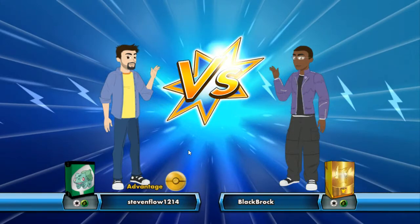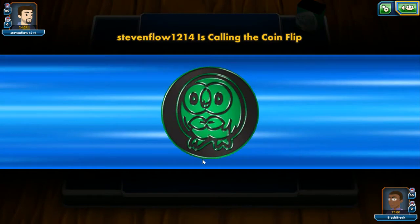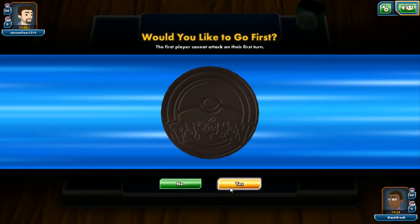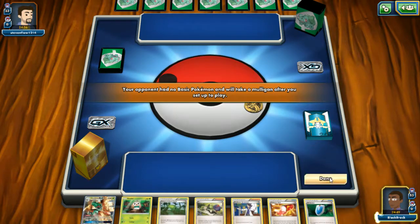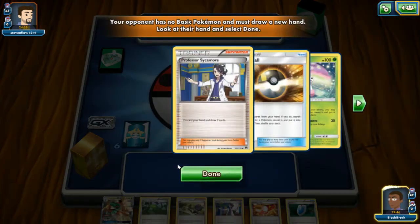First match with StevenFlow1214. Looks like it's going to be a mirror match based on the coin. Playing around Tauros is pretty difficult because you don't want to damage them — the more you damage them, the more they damage you and the more potential for being one-shotted because of the damage you dealt. Let's go first and try to set up.